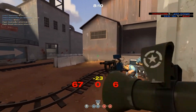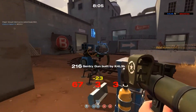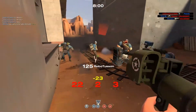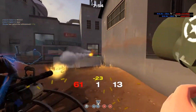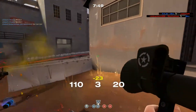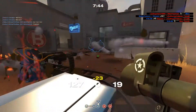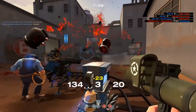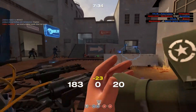In terms of projectile speed, the Liberty Launcher is really in between the default rocket launcher speed and the Direct Hit speed. The Direct Hit's rocket speed is awesome — if you want to hit somebody in close quarters it is just right there on them, doing around 125 damage or so on a direct hit. But in close quarters you're sacrificing an extra 50 to 100 damage for projectile speed you don't even need.